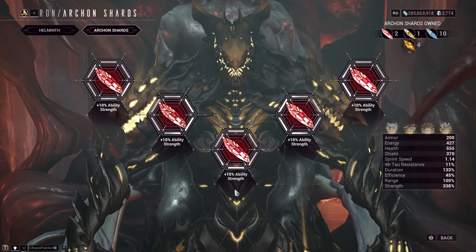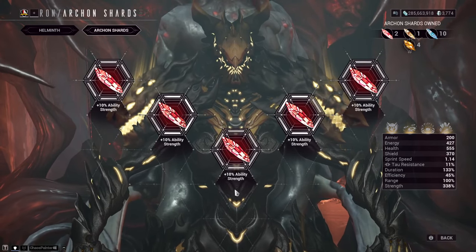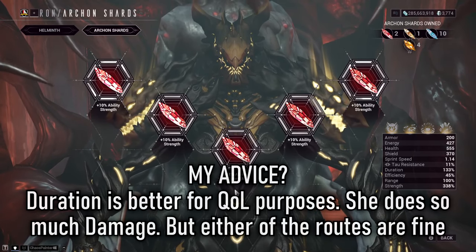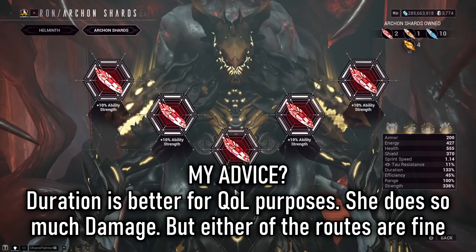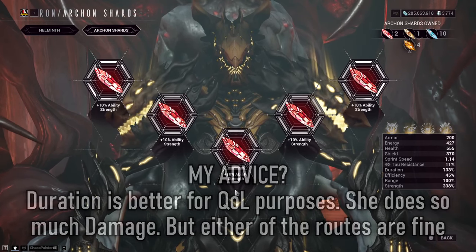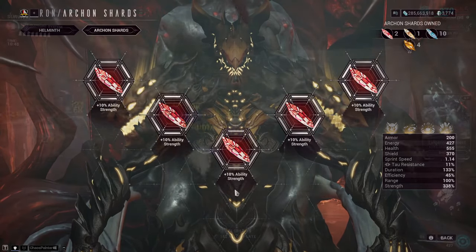A quick mention on the Archon Shards: she really benefits from the Red Crimson Shards more than any of the others available. As you can see here, I have five strength ones. But personally, I would switch these out for five duration ones instead. She does so much damage — I was already hitting 16 million before adding these in — so I think the quality of life from duration would actually be better and help Shroud of Dina and other duration-related abilities more than adding strength.